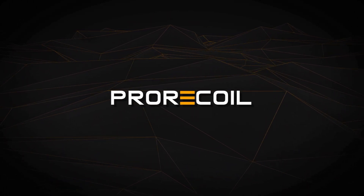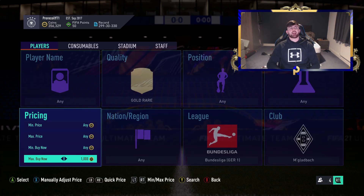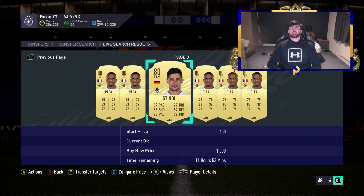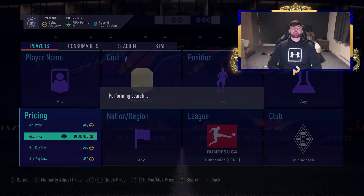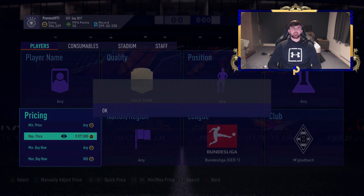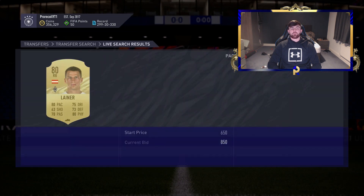Let's get into it. First of all we're going to be looking at Mönchengladbach. You've got Plea and Stindl, and a couple of others — they're all selling for about 1K. Realistically we're going to have to pick them up at 850 and below, so there's a bracket from about 700 to 850 where you can make profits. You are going to be looking for the golden snipes where people are min-listing and making mistakes.